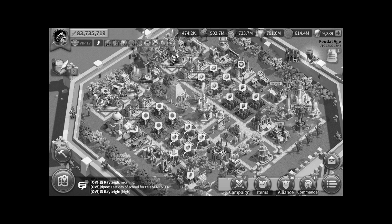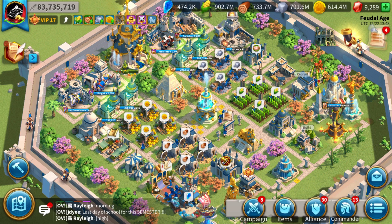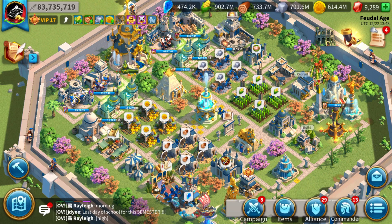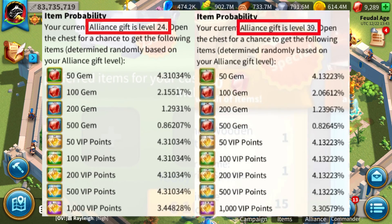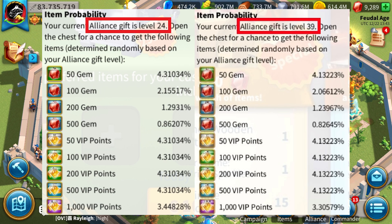Wait for it, because things get really weird now. Let's compare level 24 alliances and level 39 alliances — my alliance. After you hit level 30, you start basically getting wrecked from every point of view. The speedups you get are essentially the same, but the probabilities are different, and so it is for gems and VIP points. Every single gem reward has less chance to drop for a level 39 alliance. Compare it yourself: 4.31% for 50 gems versus 4.13%; 2.15% for 100 gems versus 2.06%; 1.29% for 200 gems versus 1.23%; 0.86% for 500 gems versus 0.82%.